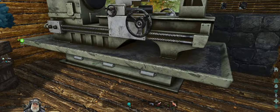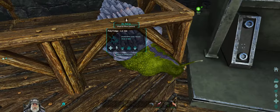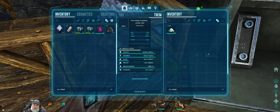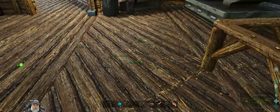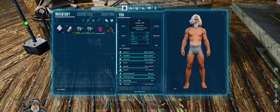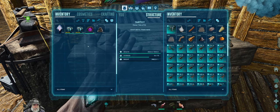To my knowledge, the Achatina is the only vanilla creature — the only way in vanilla, period — that you can preserve or increase the spoil timer on organic polymer. I know S Plus and Evolved did it for you in the fridge, but we're not using S Plus, so just a little FYI for anybody that may not know that.